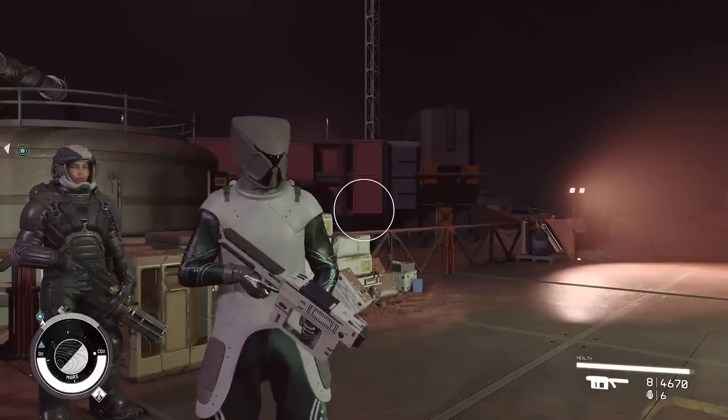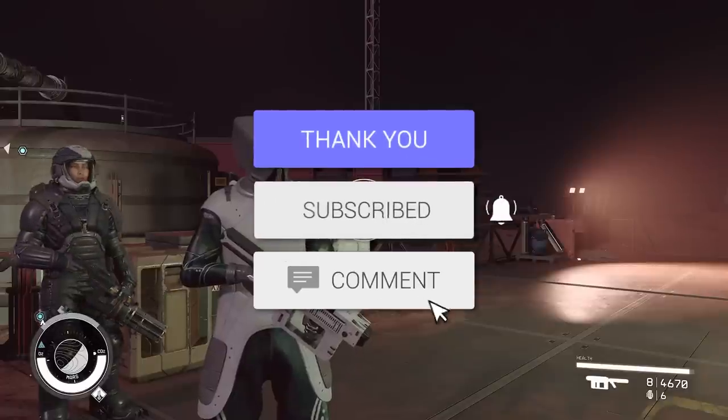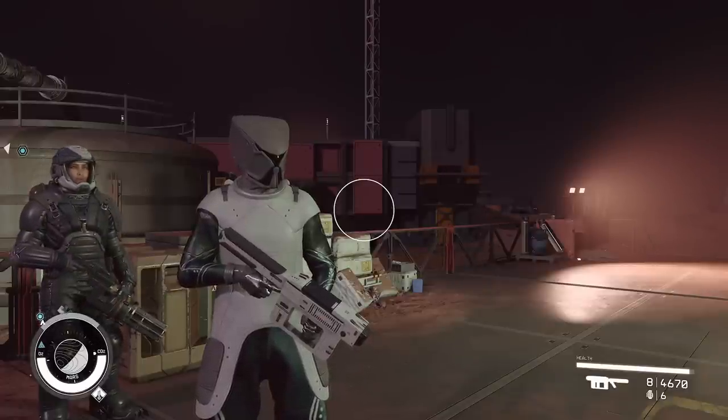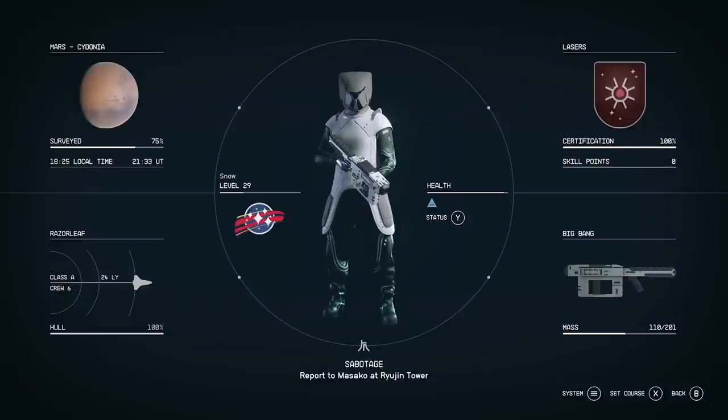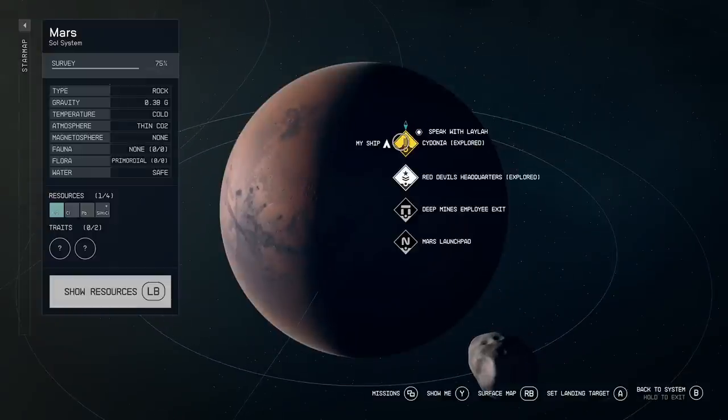Before we get into it, hit the like button and subscribe if you're new. Leave a comment down below telling me what you think your favorite gun is or what you think the best gun in the game is — because it's not better than this one. This one's called the Big Bang and you get it from Mars Sidonia.